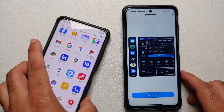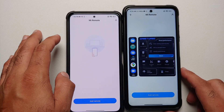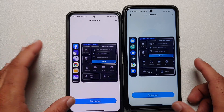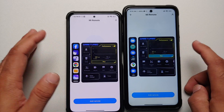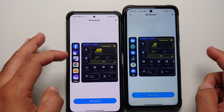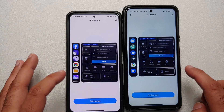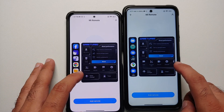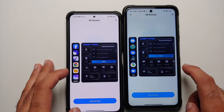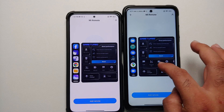On the right hand side we have the Game Turbo 5.0 latest version and on the left we have the old version. If you go into the boost section, this is almost the same for both of them — you have your clear memory and free up space. The changes are at the bottom. You will notice that the screenshot option has swapped places, and do not disturb is present on both along with record and settings.